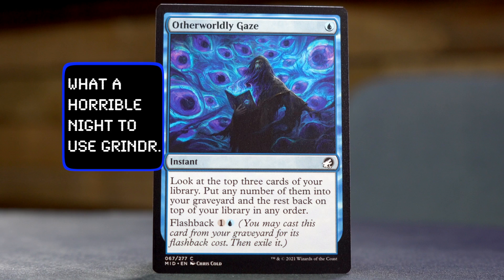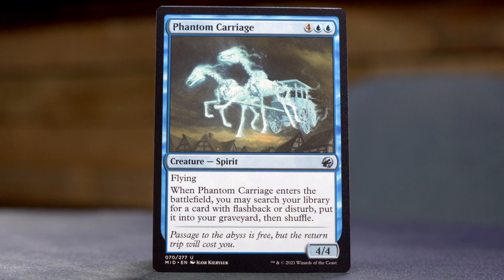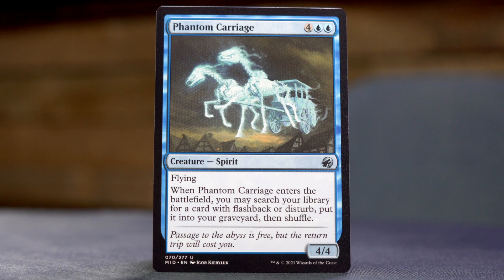Otherworldly Gaze — single blue instant. Look at the top three cards of your library, put any number into your graveyard and the rest back on top in any order. Flashback for one and a blue. Phantom Carriage — ghost horse power rankings. Four blue blue for a 4/4 flying spirit. When it enters the battlefield, you can search your library for a card with flashback or disturb and put it directly into your graveyard, then shuffle.